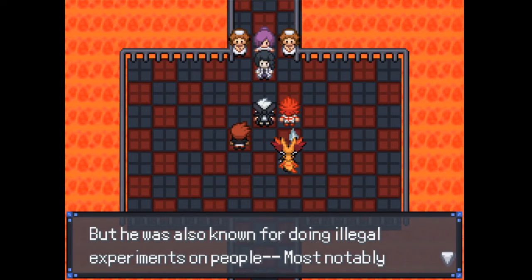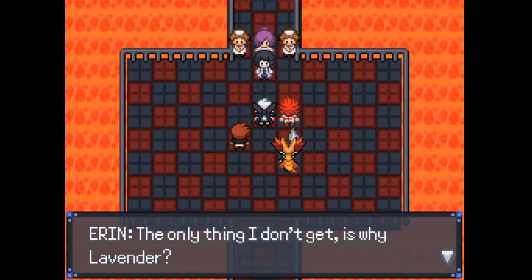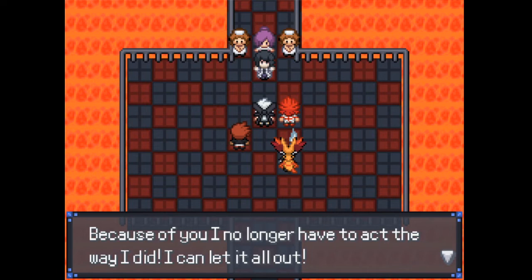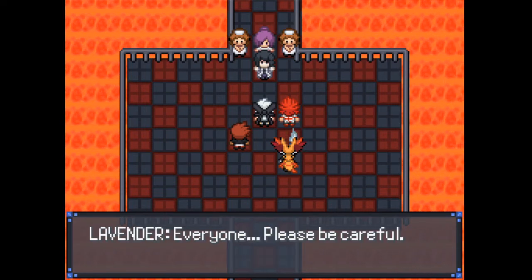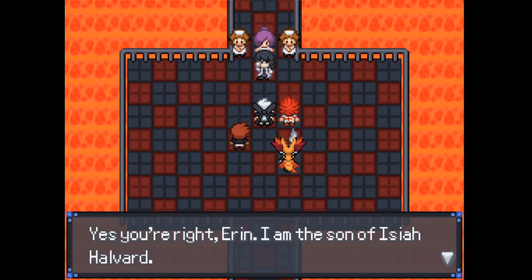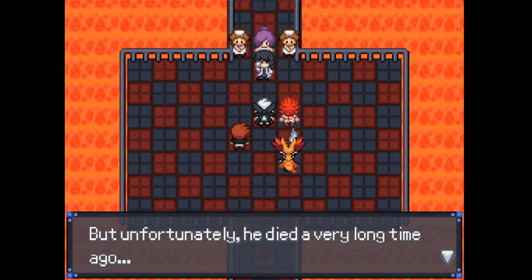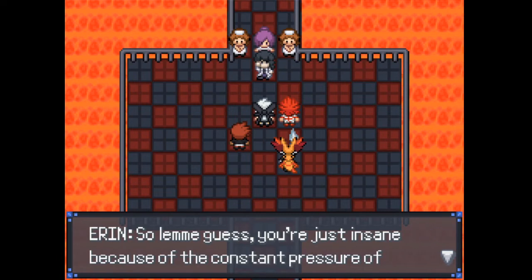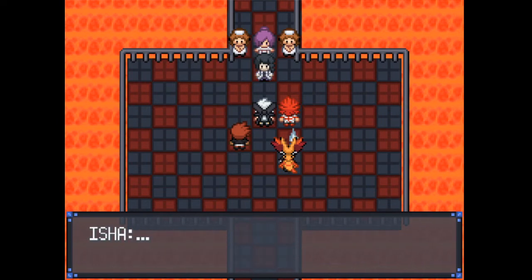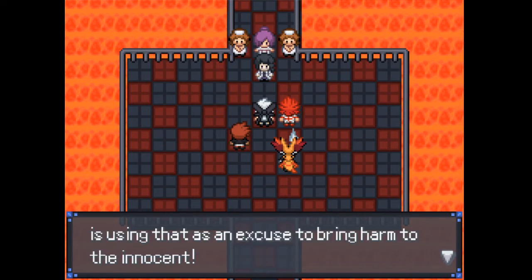Isha corrects Aaron — the man speaking to them is actually Isaiah Halvert himself. He explains: he is Isha, son of Isaiah, but also Isaiah. Half of his brain is Isha and the other half is Isaiah — not physically, but mentally they are one and the same. It began when Isaiah was born a surgical prodigy who truly wanted to help people. But over time, diseases became harder to treat, expectations grew too high, and he became obsessed with maintaining his 99% success rate, resorting to illegal practices and black market deals.